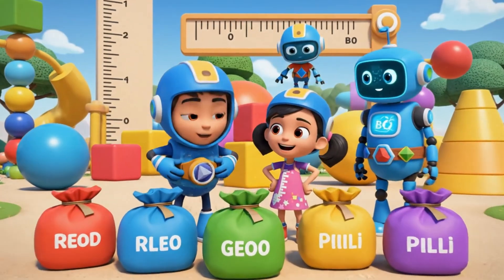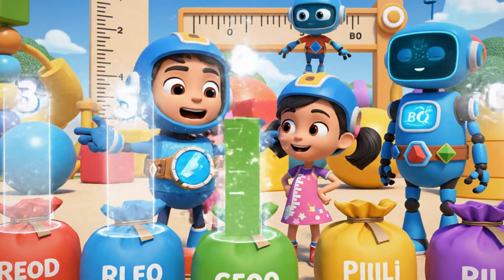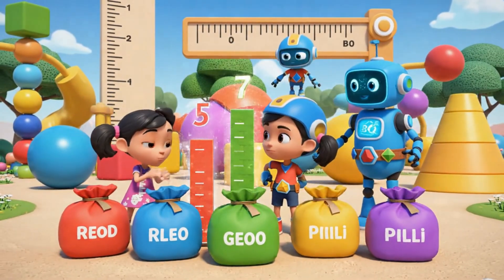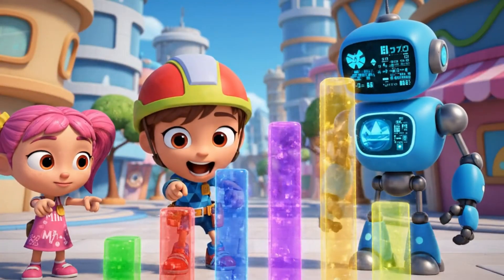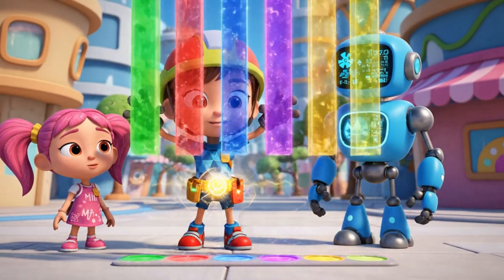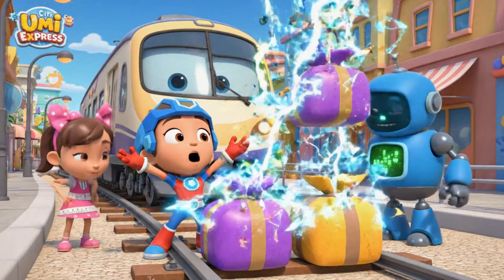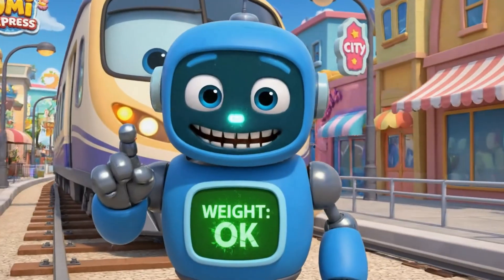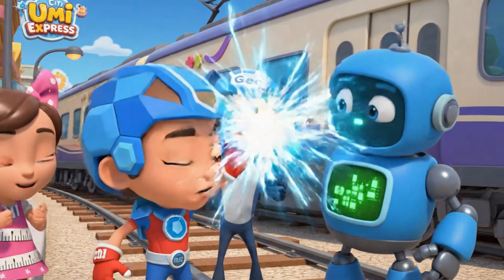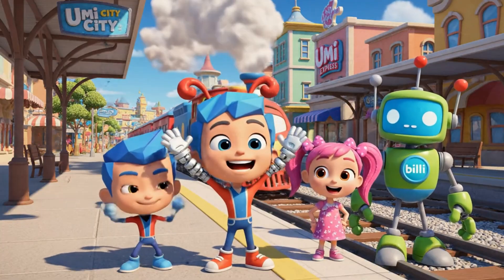Look! There are still five packages left. We need to order them by height, shortest to tallest. The packages are colored. The shortest is green, then red, then blue, then purple. The tallest is yellow. Correct order. Super shapes, removing purple and yellow. Analysis. Weight reduced. The Umi City Express can now move safely. We solved the weight. All thanks to comparing, measuring, and ordering.